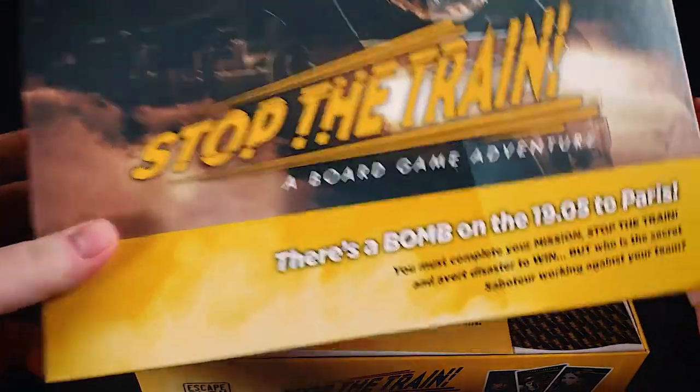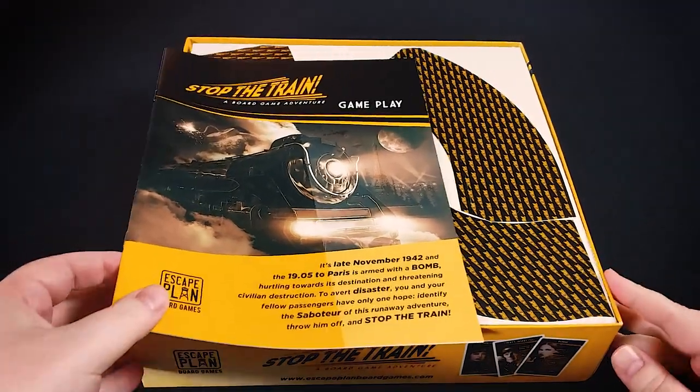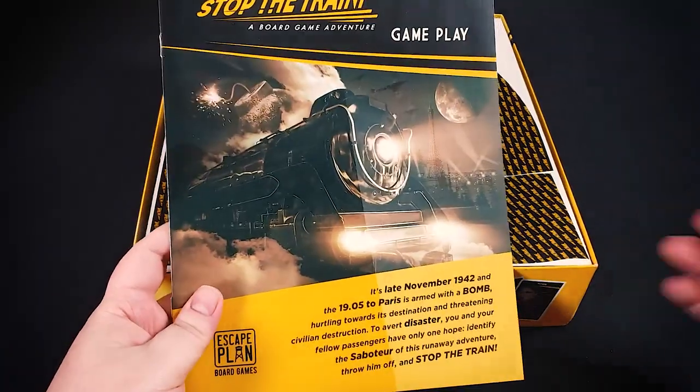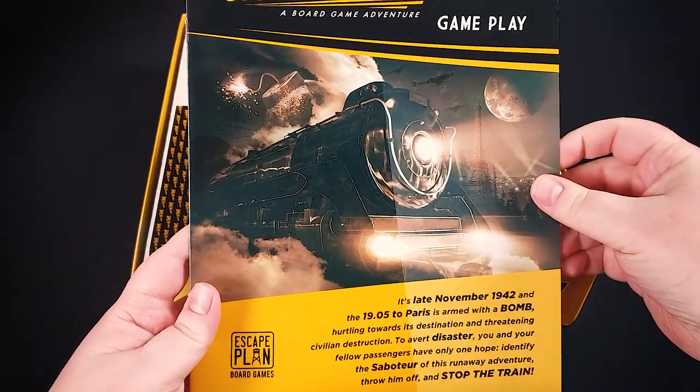It's a hidden role game with the trainer mechanic. Essentially you're all passengers on this train and one of you is a saboteur. The other passengers are trying to get the train to stop while the saboteur obviously doesn't want that to happen.